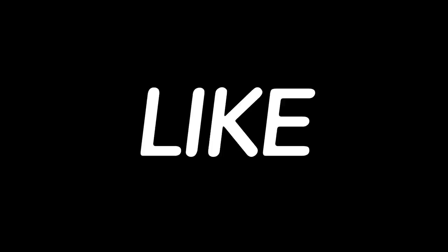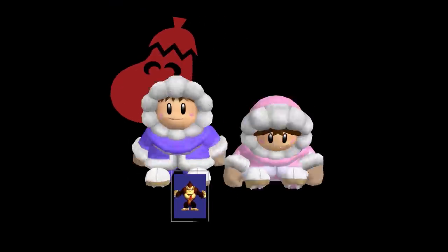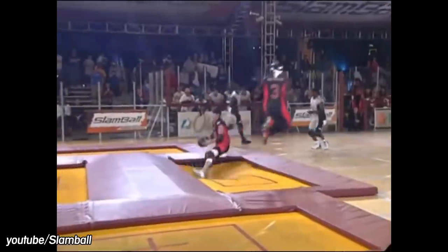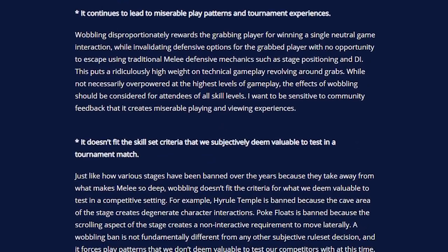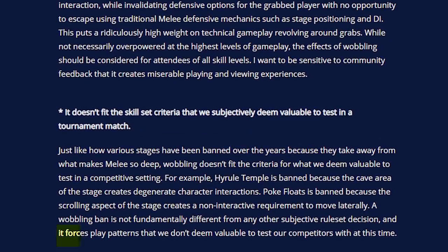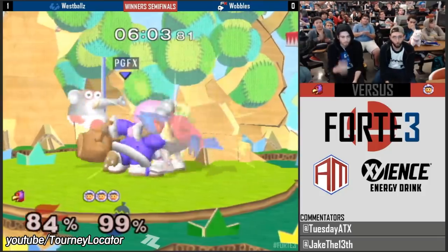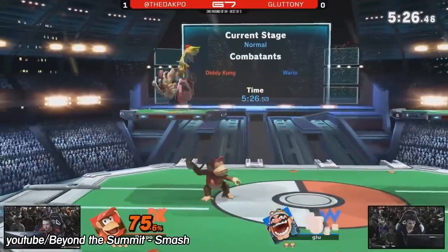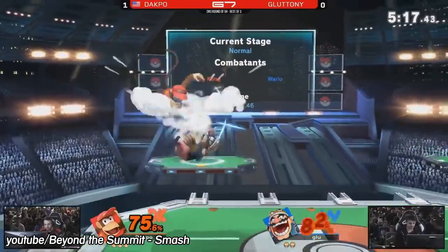The argument to ban wobbling hinges on the idea that it turns Melee into a different game played by different rules. Think of it like this: Melee is like basketball, where if you want to make a three-point bucket, you need to work the perimeter and have a good jump shot. But then the Ice Climbers come up and they're playing slamball — an offshoot of the same sport, but with trampolines on the floor and dunks worth three points. They may look the same, but those two games play completely differently and value different skills. Melee tournament organizers took it upon themselves to say they want players playing basketball, because that's the set of skills they deem valid.